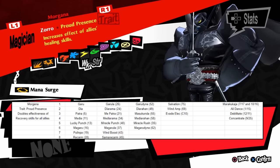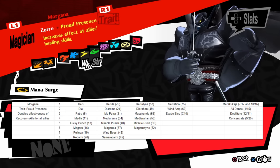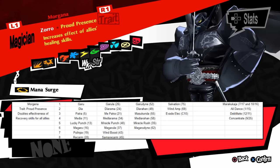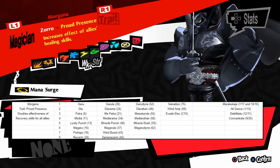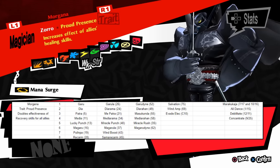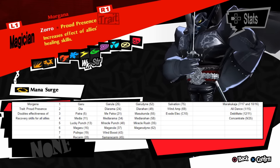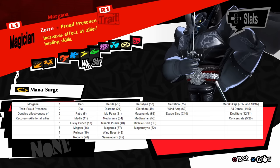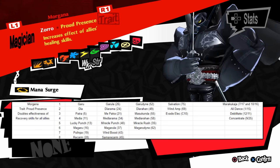His trait Proud Presence doubles the effectiveness of recovery skills for the whole party. Traits are basically an extra passive each teammate gets and they unlock at the second palace. Morgana is good as a general healer — he gets the higher level healing skills earlier than other party members and his trait boosts them even more. But personally as the game progresses I tend to use Makoto as the team healer as her stats and damage output are just higher and her default trait is better as well. Once you get Mediarahan, which is the full party heal, Morgana's trait becomes a bit redundant. That being said you can still use him the entire game and beat it easily of course.